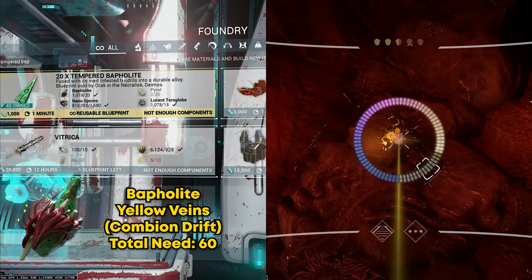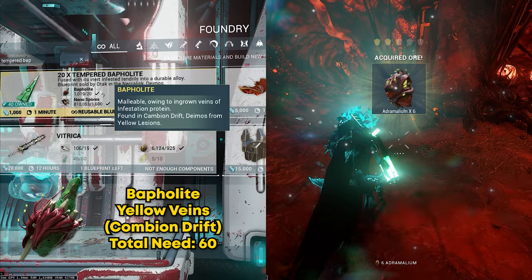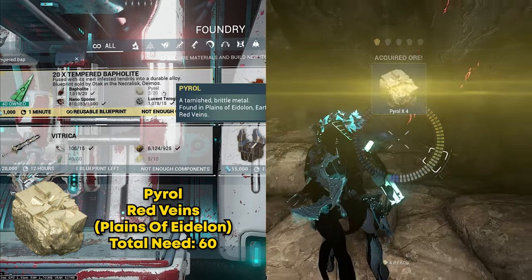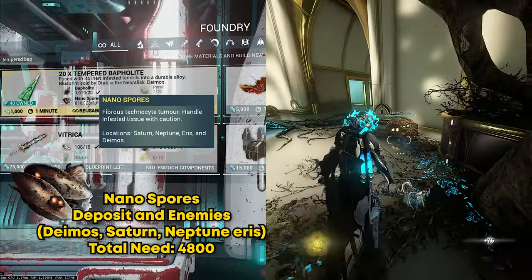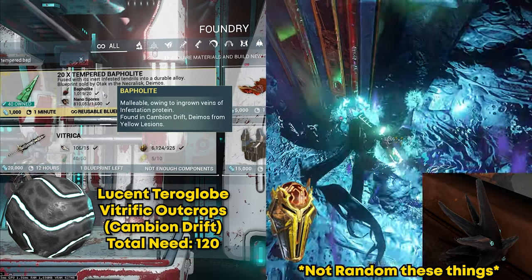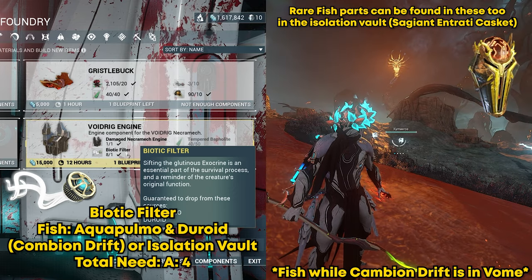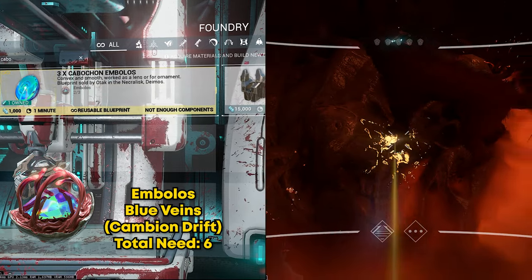For the Voidric Engine, you'll first need the Tempered Baffle Light. You can get Baffle Light from destroying cysts on Deimos or by mining yellow veins. I recommend doing cysts as it's faster, but you'll be mining anyway so just do both. You'll also need Peril, found from red veins on the Plains of Eidolon — go into caves there and mine red veins. Nanospores drop from missions on Saturn, Neptune, Eris, and Deimos, so just run normal missions on any of those. Again, Lucent Teroglobe from Cambion Drift cysts. For the Biotech Filter, you need to catch the Aquapulmo or the Duroid fish on Deimos — these are guaranteed drops when you process those fish. Lastly, Embolos is found from blue lesions or blue ores on Deimos, which is also a rare resource.